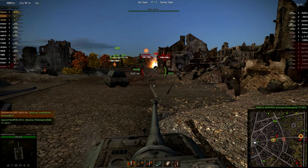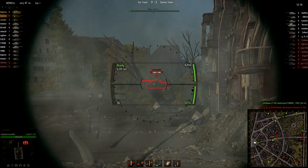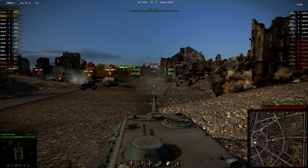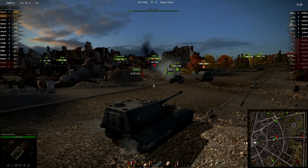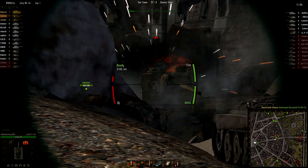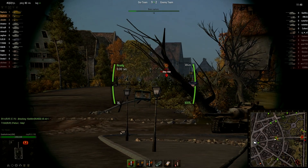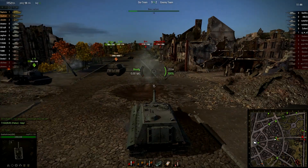Compared to the other new Tier X tank destroyers, the Jagdpanzer E100 is lacking. While it does have the highest alpha damage, its damage per minute is far below its peers. The same is true of its mobility, which is by far the worst. The T110E4 is currently best in class, and I doubt that will change much even with the announced nerfs to the E4 and buffs to the Jagdpanzer E100 coming in the next patch.